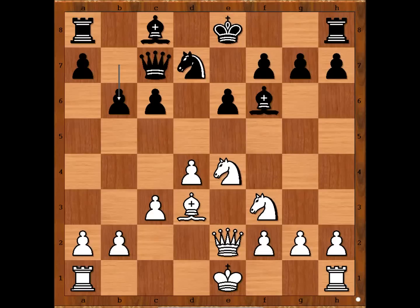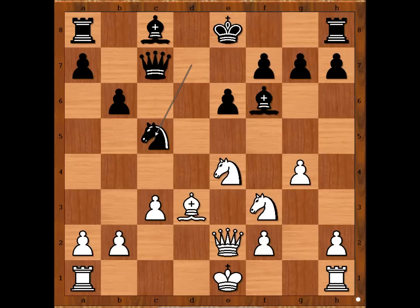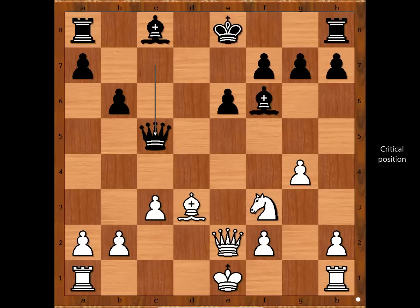Carlos Torre played a surprise move: g4. What a move, threatening g5. c5, attacking on the other wing. d takes on c5, Knight takes on c5, Knight takes Knight. Queen takes knight. Black takes on c6, White takes on c5. White to move.